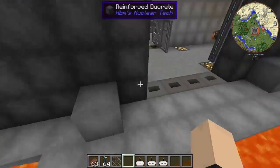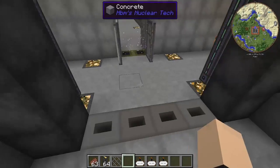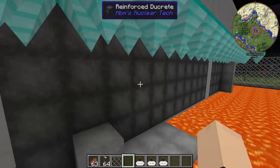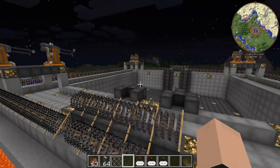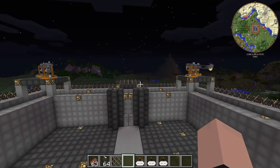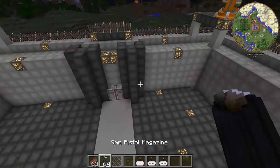We have turrets here as well — these are all laser turrets. Any turret that's hidden is a laser turret, because we obviously have those big reactors, so we want to make sure we have power going to them.